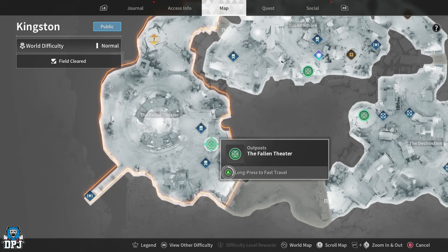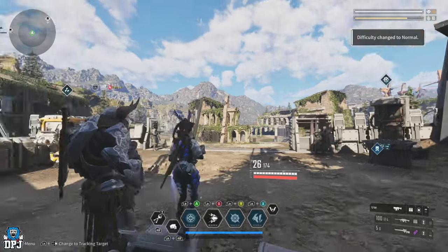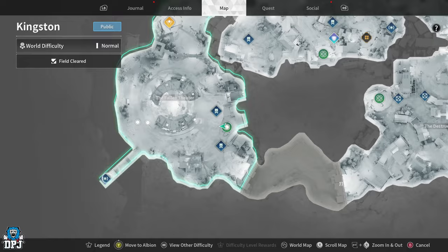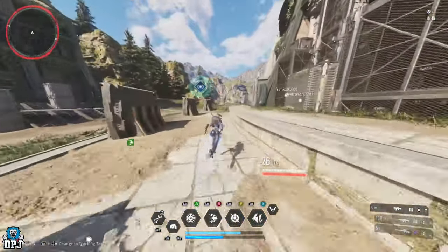There are two enemies within this mission — one near the beginning and one at the very end. For each one I was getting between seven and nine per kill on this particular enemy. You can do it private or in a team, it really doesn't matter. I'm just going to mark my route because I know what I'm like and I'll lose my way. Running as Bunny it's going to be quicker.